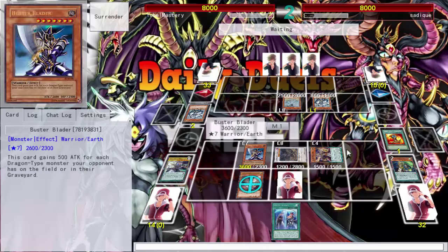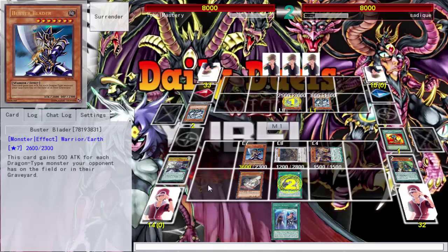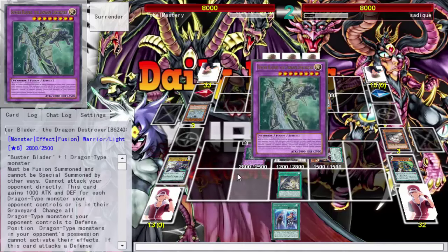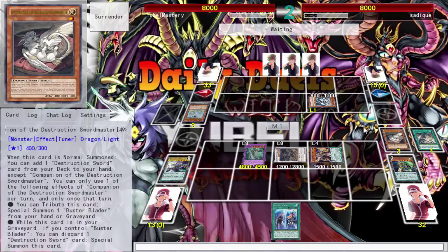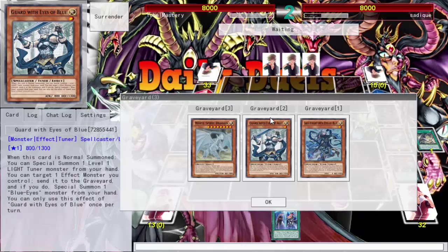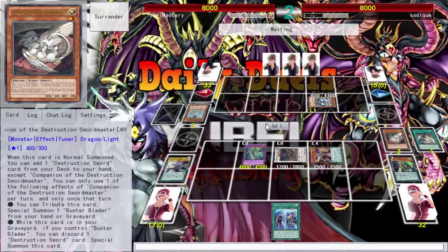Your effects aren't negated — I was confused for a moment. What are you targeting? Going to banish one of my pendulum scales or my set card? I think it's time to go into a fusion. I'll chain that and fuse my Buster Blader with his Dragon — now your effects are negated. My stuff still got banished, damn it. I guess I'm not doing any more fusion in this duel. I should have thought of that — his effect still resolves even if I chained. I lost my stuff but I'm still okay.